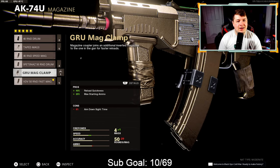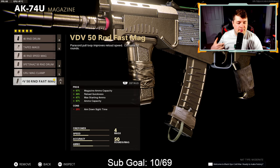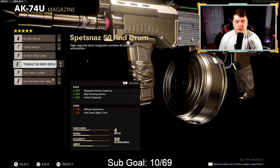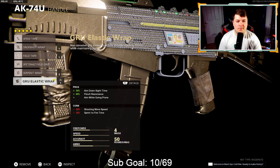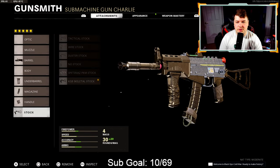Down to the underbarrel we have the Spetsnaz grip — 7% vertical and 21% horizontal recoil control. Because we're not going with a handle we definitely need this. There's still a bit of kick to it but once you get used to the recoil pattern it's very easy to use and an extremely powerful weapon. For the magazine, use whatever you want depending on the map. On Nuketown I'm probably going with the 50 round fast mag; on maps like Raid or Standoff I'm going with the 40 or 50 round drum. Down to the handle, the Gru elastic wrap — 30% aim down sight speed, flinch resistance, and ability to drop shot. Then the KGB skeletal stock for sprint to fire speed and 10% aim walking movement speed.